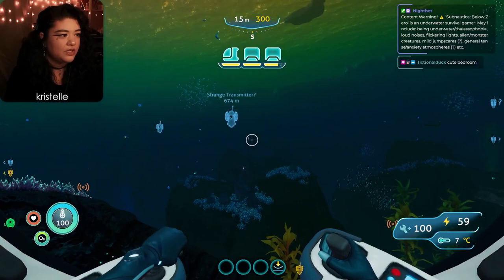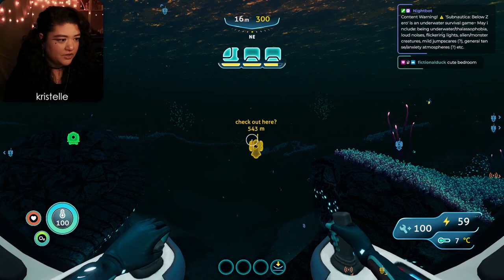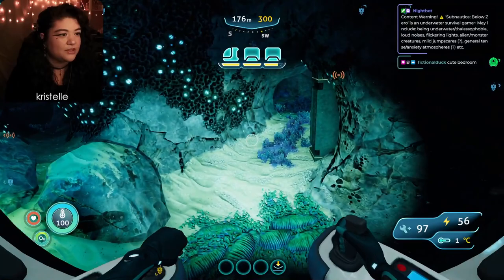My main priority today is going to be the alien distress call origin, and I was also thinking maybe we go back to the Delta Station - there was a penguin thing there when we found it, just a little beacon that was beeping. I'm not sure what the alien distress call is going to unlock, so the plan might change, but I imagine it's something important because it was the first thing we got in the game.